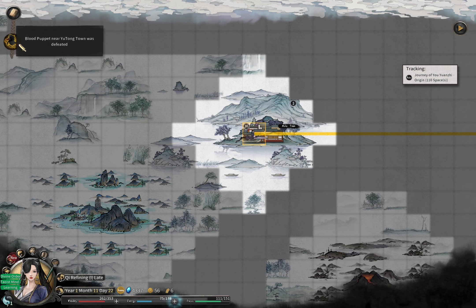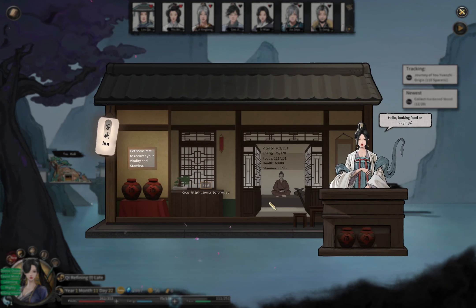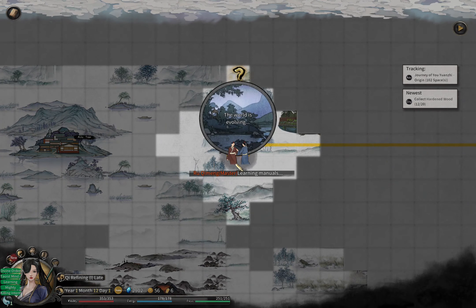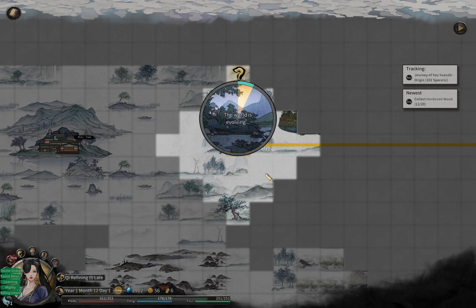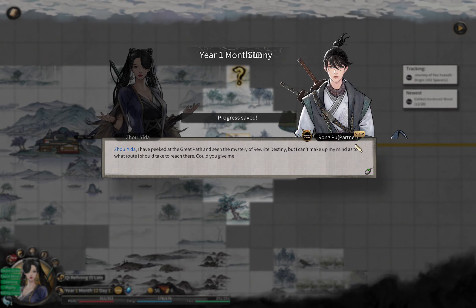I'll probably just drink some wine, get prepared, and start farming. Our goal right now is to go to the Lands of Spirit to break through, get orange materials, and we're going to start doing it now — we have the wine buff for three months. First we do this, then try to find the other two Lands of Spirit — oh my god...